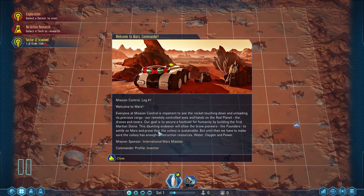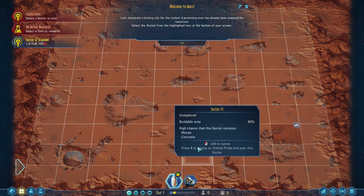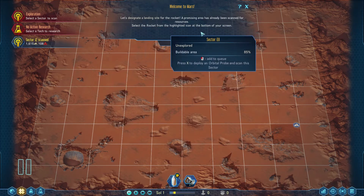Mission Control Log number one: Welcome to Mars. Our remotely controlled eyes and hands on the red planet — the drones and rovers. Our goal is to secure a foothold for humanity by building the first Martian dome. This will allow the brave pioneers — the founders — to settle on Mars and prove the colony is sustainable. We need to make sure the colony has enough construction resources, water, oxygen, and power. Our sponsor is the International Mars Mission and I am the Inventor. Let's designate a landing spot.